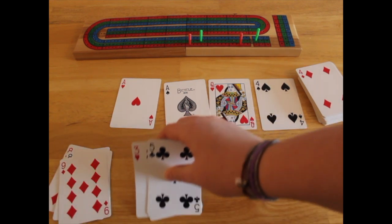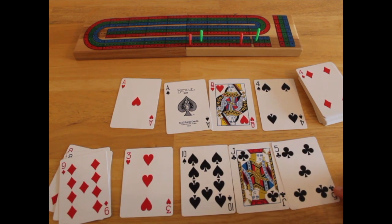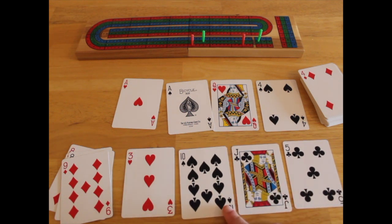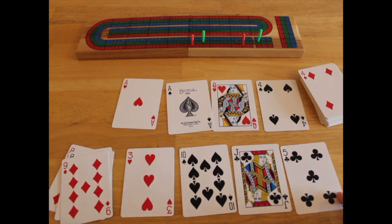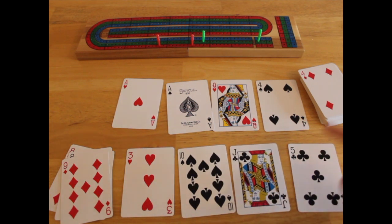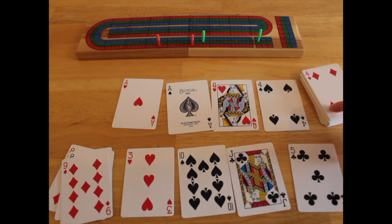Then they get to count this hand — the crib. You'll notice there is a fifteen-two, fifteen-four. That's how you count 15: you go fifteen-two, fifteen-four. And then three, four, five is a run, so four plus three is seven. Now, had this jack been a diamond, it would match the diamond on this card, which would give you one point. That's called a right jack because you have the right one. That's why it's important to keep jacks in your hand — you could get an extra point depending on what comes up on top.